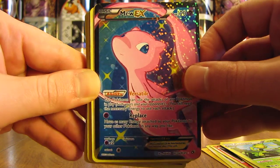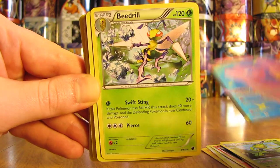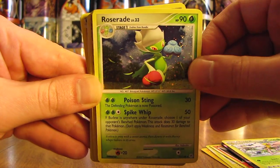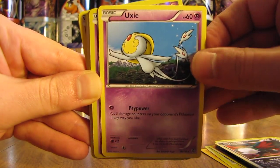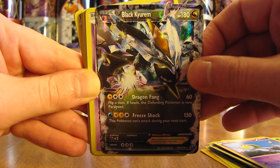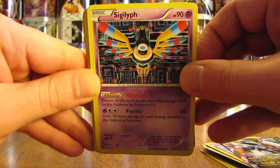This one is a Mew EX Full Art from the Radiant Collection subset. There's a Beedrill, Roserade, Serperior, Honchkrow, Uxie. Oh, there's a nice Black Kyurem EX from Legendary Treasures — one of the best EX cards from that set.